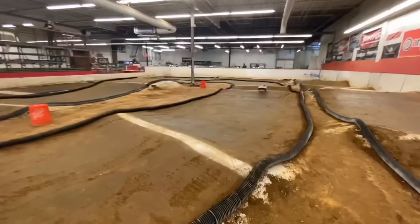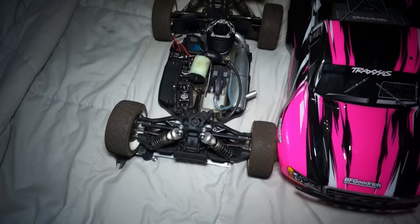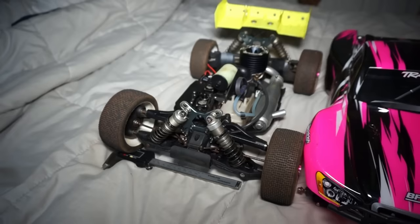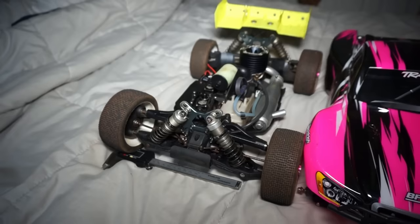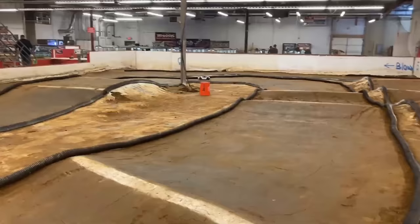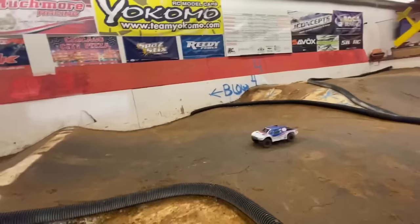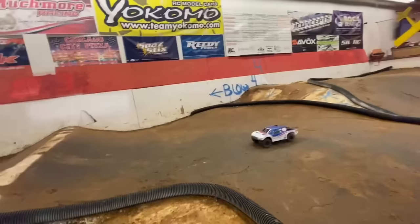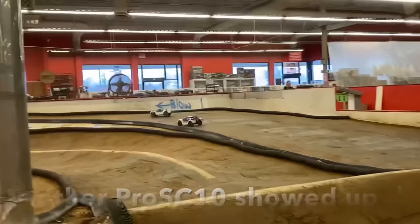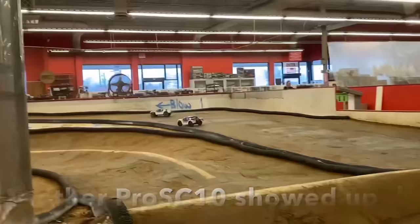With the history out of the way, let's get into the characteristics of the short course truck and its benefits and drawbacks. The best way I can describe a 2WD short course truck would be a bloated buggy on thinner wheels in every sense of the word. If you put it next to a buggy of a larger scale, like an 8th scale nitro buggy, you can see that the 10th scale 2WD has an almost identical wheelbase compared to the 8th scale buggy. The same thing can be said about the wheels and tires — pretty much similar in terms of contact patch.